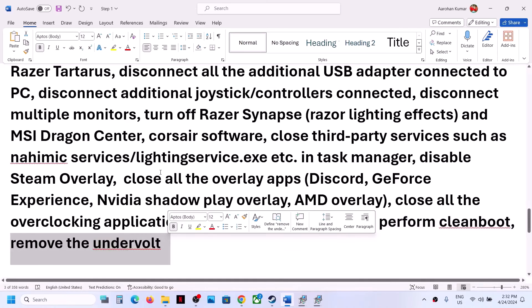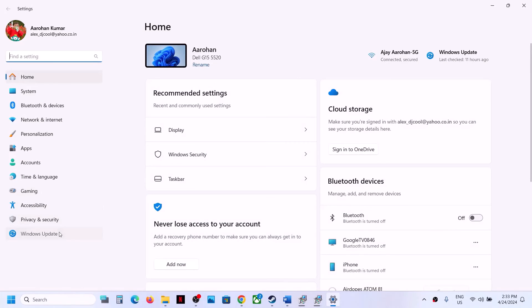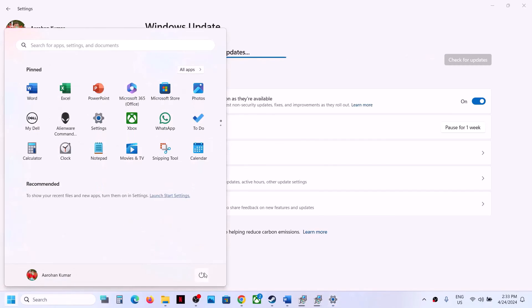The next step is to update Windows to the latest version. Go to Windows Update, click Check for Updates, let all updates install, then restart your computer. After the restart, launch the game.